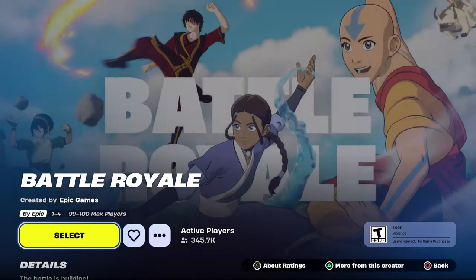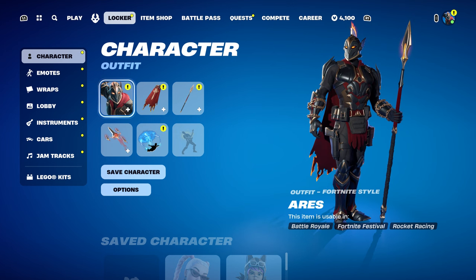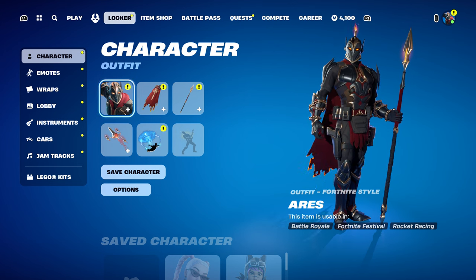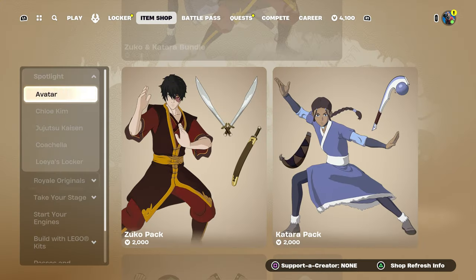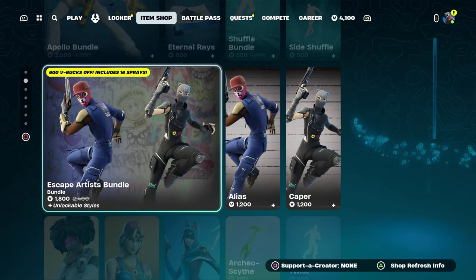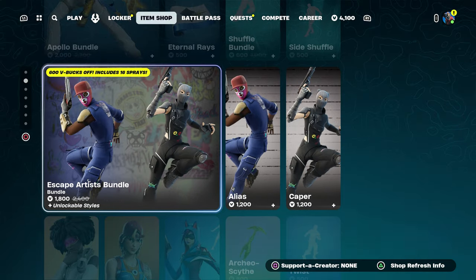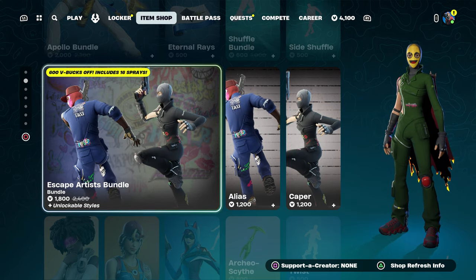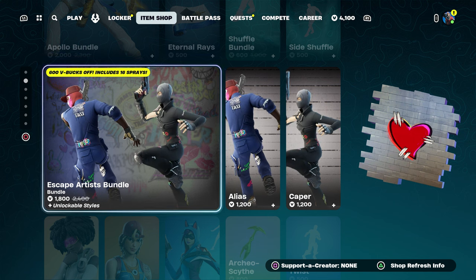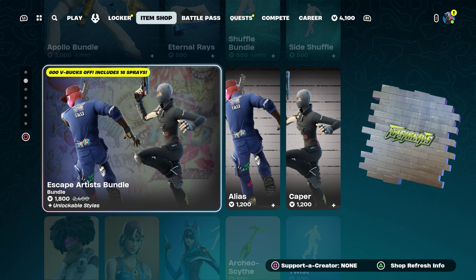Once you click close, start up a Battle Royale game. Once you start the game, hover over to the locker or go over to the item shop. No matter what skin is available, you can just hover to whichever skin is out right now. It doesn't really matter — just hover to whatever is currently available and start it up.